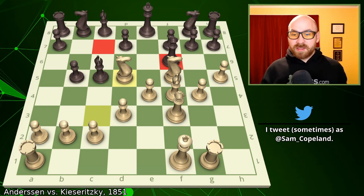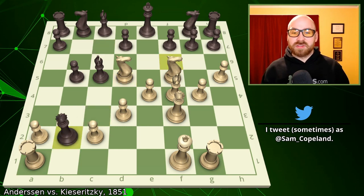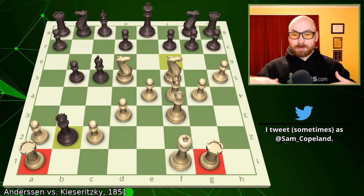With the queen under attack, Kaisaritsky doesn't have a lot of choices. He goes ahead and captures the pawn on b2, and at this point both of Andersen's rooks are under attack. Well, what do you do when both your rooks are under attack? Andersen's answer is: I'm going to sacrifice both of them. You can have two rooks if you want, and I'm going to play for checkmate.